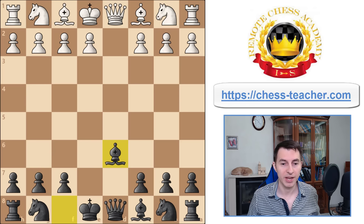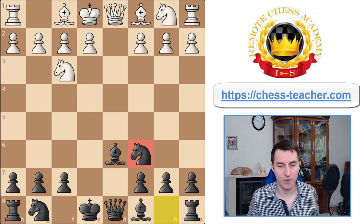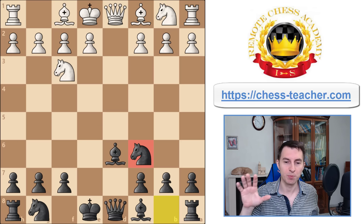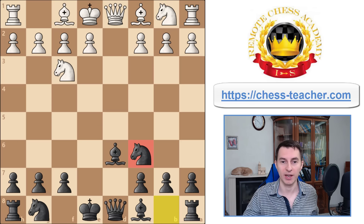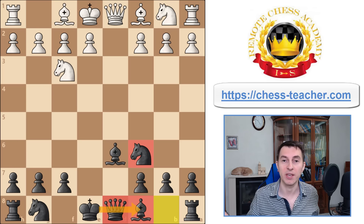Let's see what happens after that. White will play knight f3 or any other move; you develop your other knight to c6. A little note here: we develop the queenside knight first because it's part of your plan to castle queenside. You want to bring your queenside pieces out as early as possible and then castle there, because that will not only keep your king safe but also support your attack.